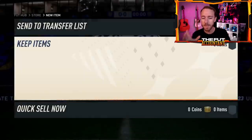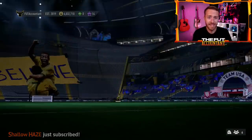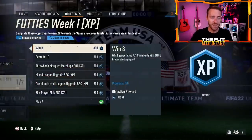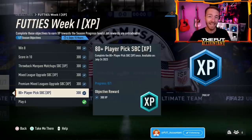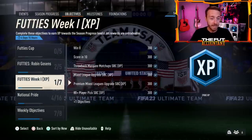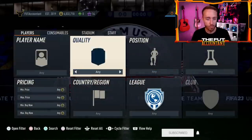Hopefully today it picks up with content specifically in the upgrade pack department. We already know the upgrade pack we're going to be getting today — it's not a surprise. The same XP tracking that we use for those SBCs dropped yesterday is showing us that we're getting the 80 plus player pick SBC today. At first glance you're like, EA, why an 80 plus? We've had an 81 plus a couple of times and even an 82 plus player pick recently during Shapeshifters. Why are we going backwards in July?